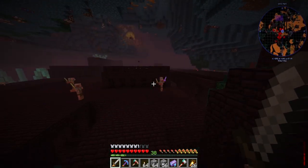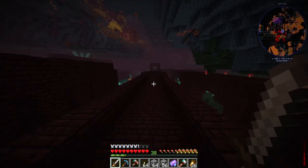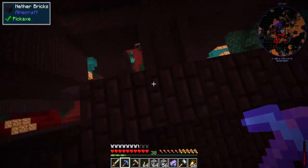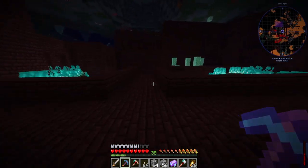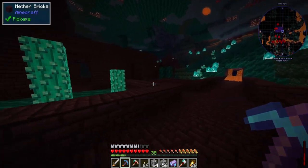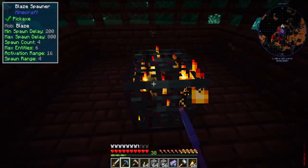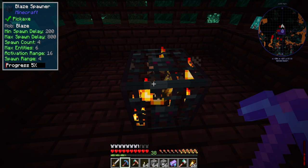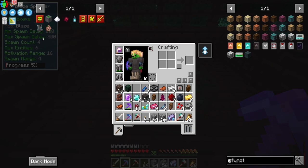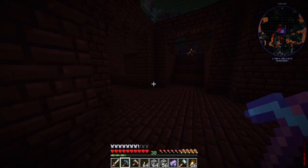We've got our second fortress — one I found a while ago. Hopefully no one has killed the blaze spawners in here. I can see one right there! But the rubber banding is rough. We got at least one — this is good. But oh, someone's claimed this area. Both of my spawners are gone then.